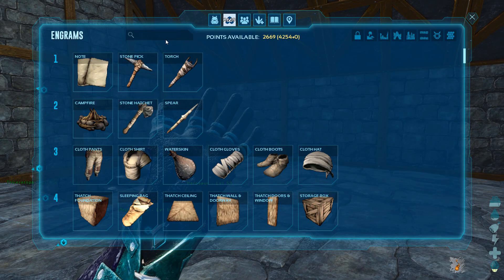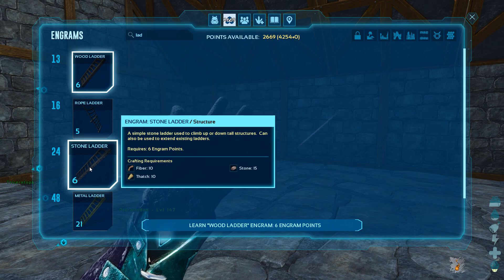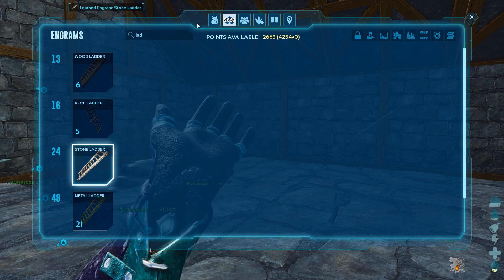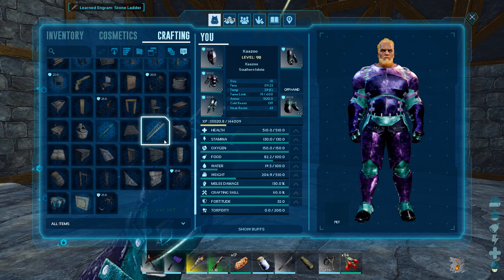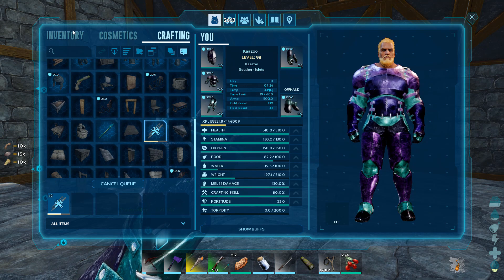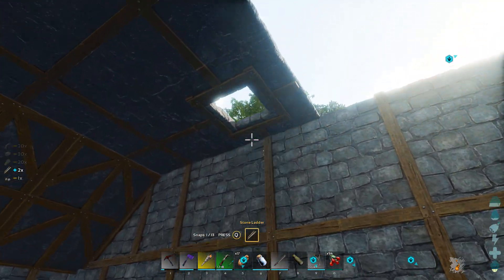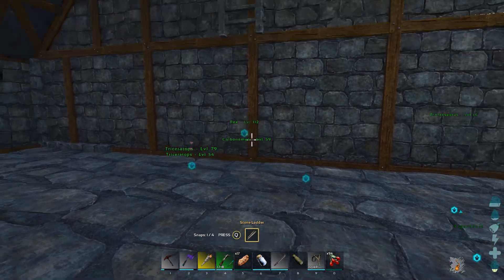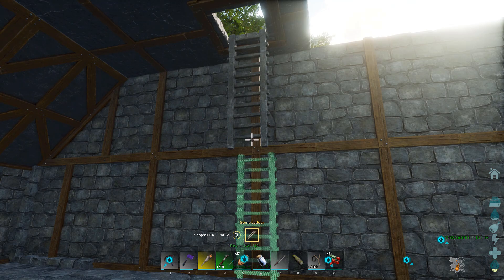I want to show you guys a problem they have with the ladders. This was recorded on 10/29 - the game came out on 10/25, so four days later. There is a stone ladder which is pretty cool, but this same problem exists with all the ladders - it's not just the stone one. Normally you can stack these ladders, so I put one there on the hatch frame and I should be able to snap this other one under the hatch frame, but it won't let me do it.